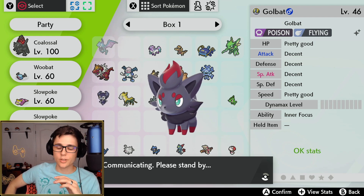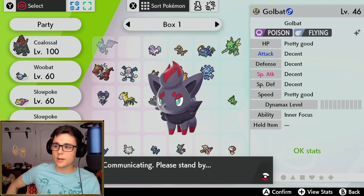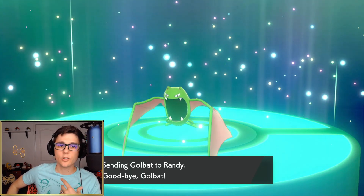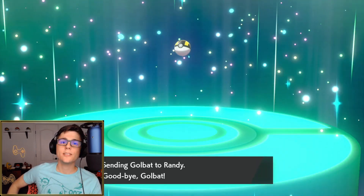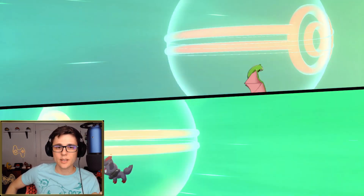Going through the full communications - as long as we don't get a pop-up error like what we saw with the Spectrier, it means we've passed the filters and our Golbat is legitimate to Nintendo, which is good. This is a real Golbat. I'm going to have Randy - the name of my buddy we're trading with - trade me back the Golbat, and I'm going to show you guys where the system starts to break down.